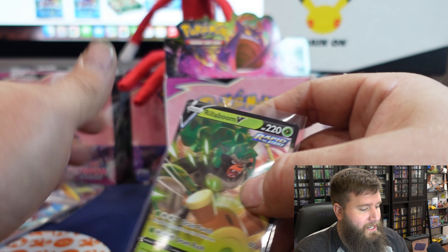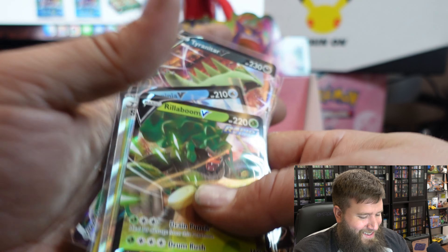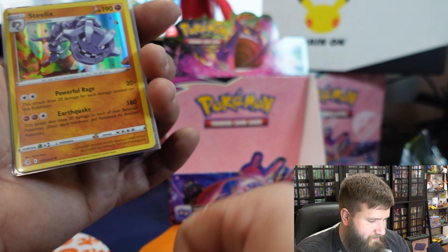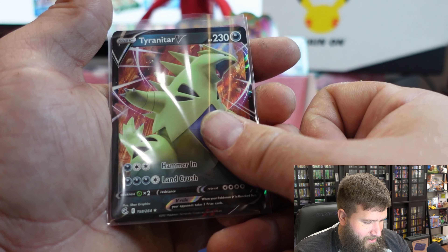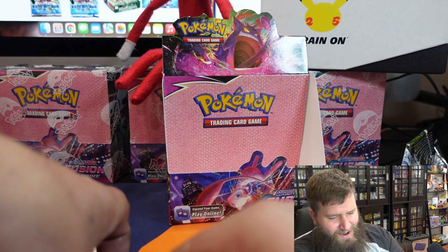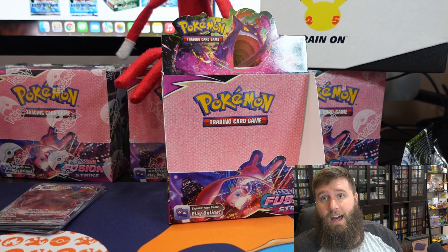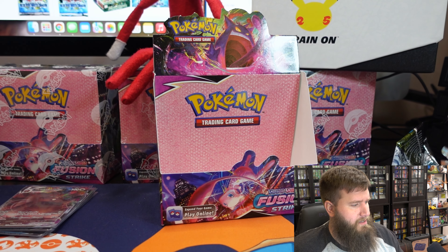Sizzlipede and a Rillaboom V. All right guys, that is it — nothing too extravagant, but I had a good time pulling them. Let's run through what we did get: Rillaboom V, Schoolboy trainer, Grimmsnarl — that was a cool holo — Greninja V, Steelix, Rillaboom V Max, Tyranitar V, and a Greedant V Max. Pretty cool pulls overall, nothing crazy, but it was fun. Don't forget to give me a thumbs up or comment, and next time we'll be doing a shorter video opening some tins!